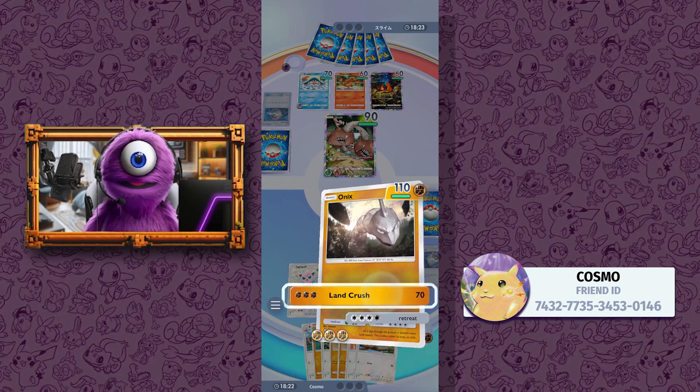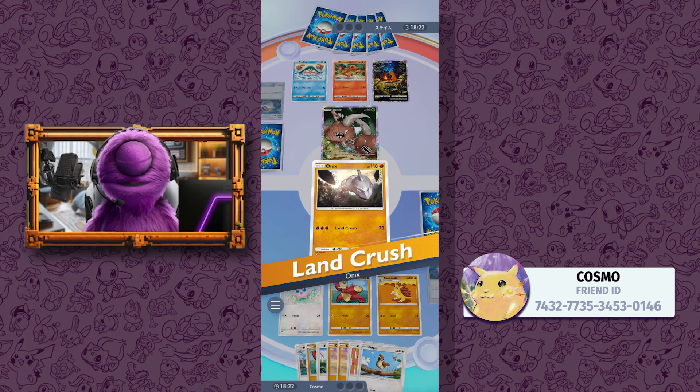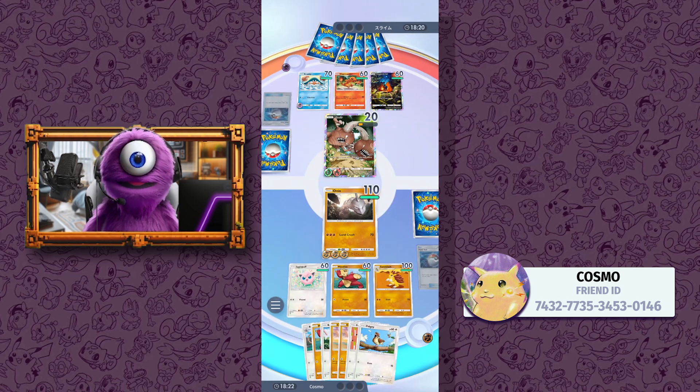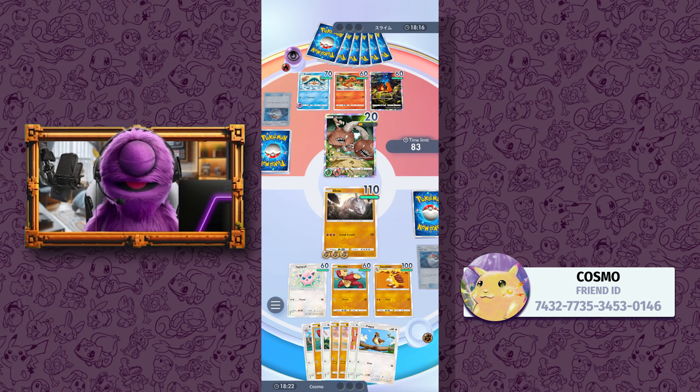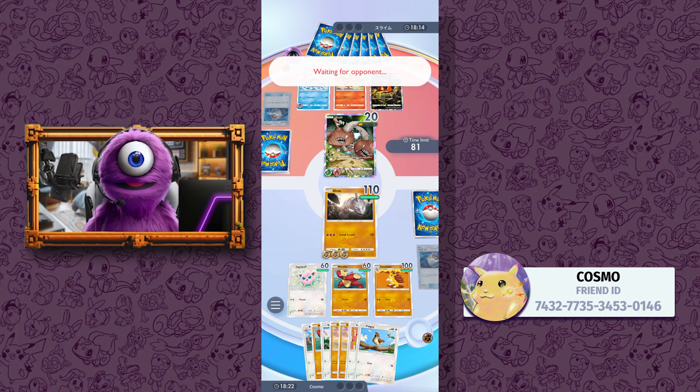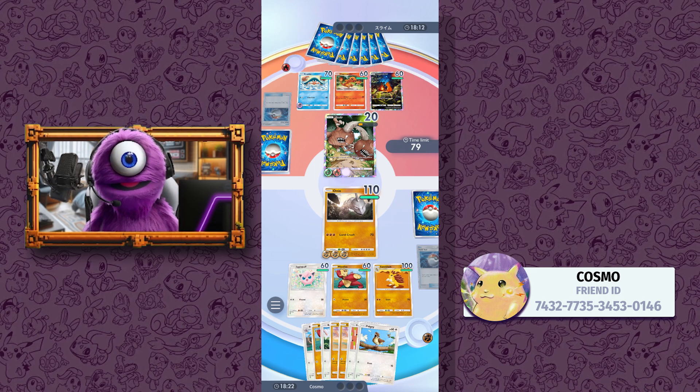Onix, let's get this guy. We have a weakness to him, but he can't attack because he has green energy — he has one, he needs two. And his next energy is purple. So we're pretty safe here. The best he can do is retreat. That might be the play to go for, buddy.